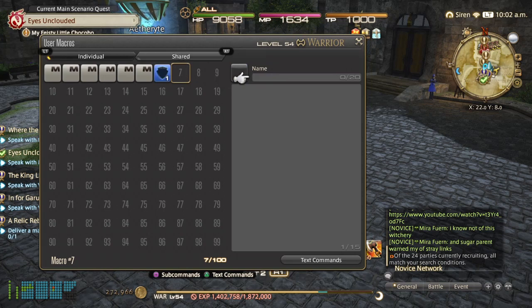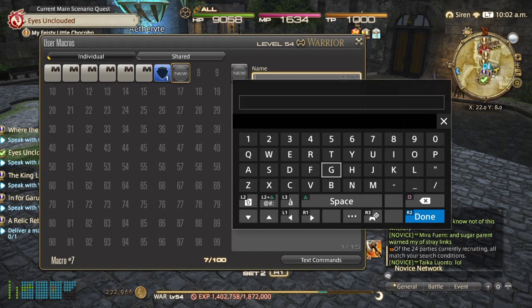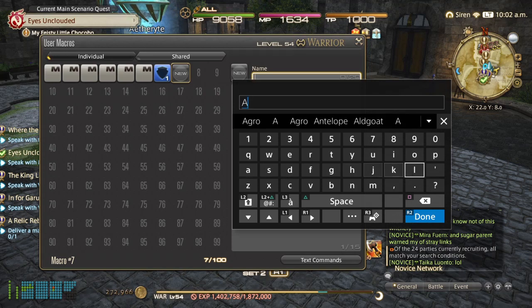The first thing I want to do is set up a configuration. I've already got one pre-started, but you'll go to a blank space, select a name, hit Triangle, and you'll get a keyboard. You just name it so you know what it is — for this purpose I'm going to name it AOE Taunt.